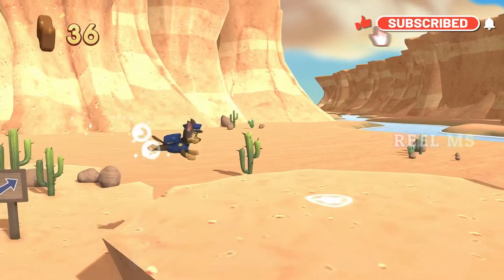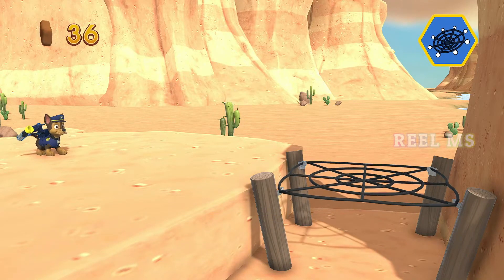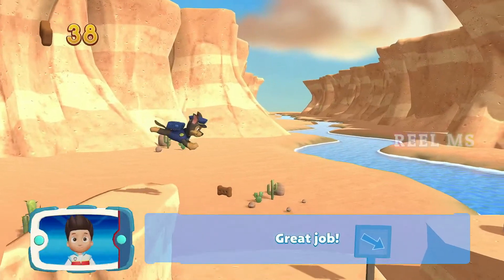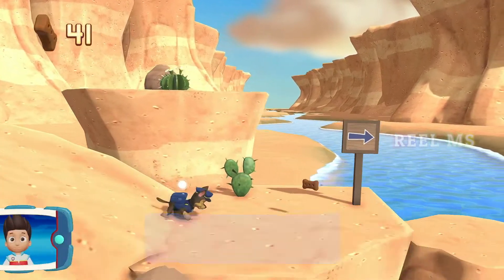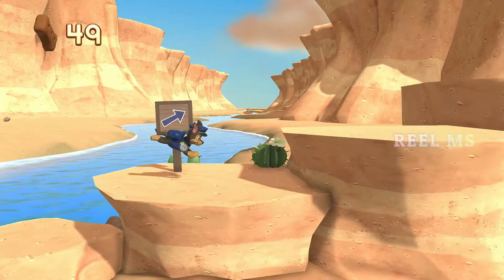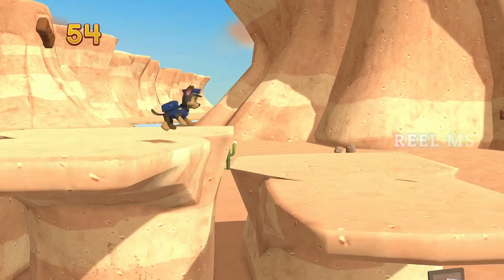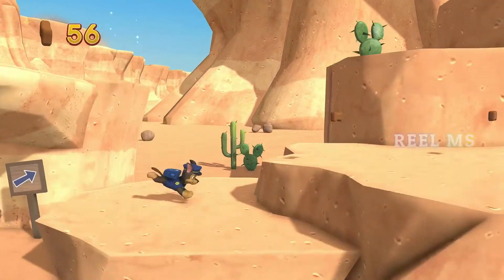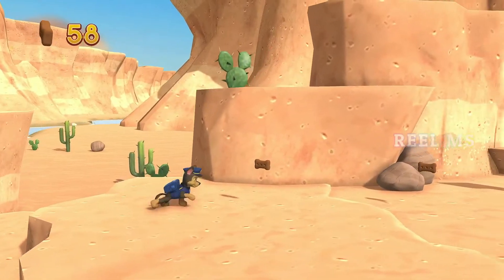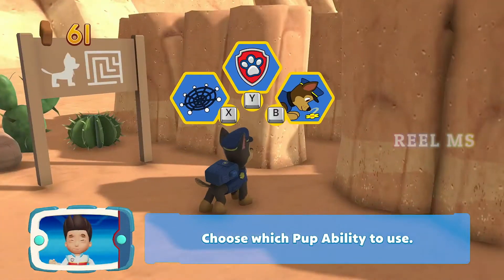We're almost there! Choose the pup ability that you need to use. Great job! Find all the pup treats that you can. Pup treats: collect all the pup treats in a mission to earn special pup treat awards. Choose which pup ability to use.